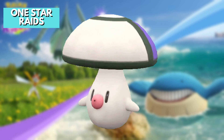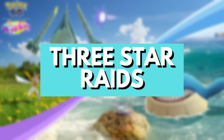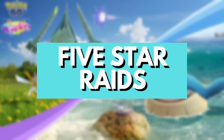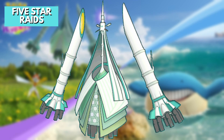For raids: one-star raids feature Hungus, Clink, Espurr, and Tadbulb. Three-star raids include Alolan Exeggutor, Galarian Weezing, Gyarados, and Snorlax. Five-star raids have Kartana in the northern hemisphere and Celesteela in the southern hemisphere.